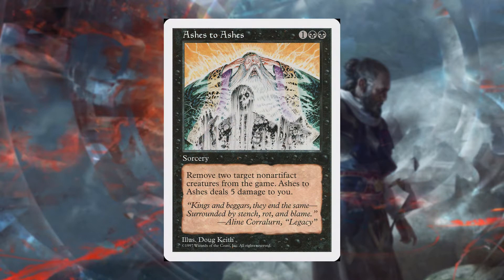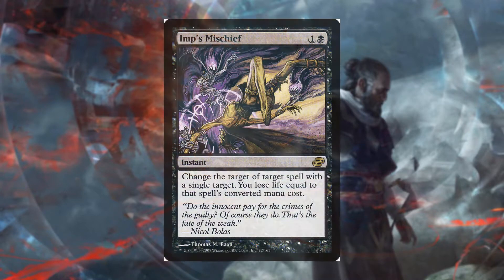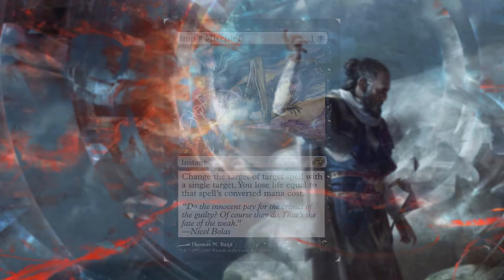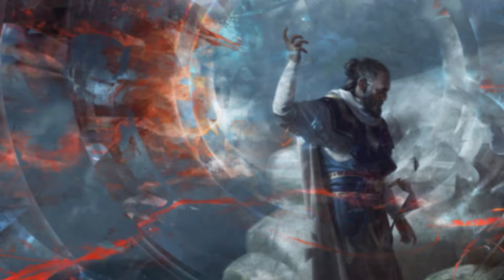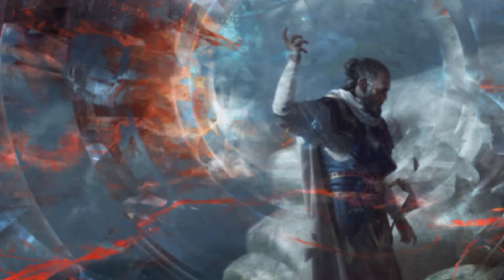Ashes to Ashes exiles 2 creatures at the price of 5 life. And the 2 best answers nobody expects in a Mono Black deck: Imp's Mischief changes the target of a spell with a single target and you lose life equal to the converted mana cost of that spell — so if a player tries to counter a spell, you can counter their counter with Imp's Mischief by changing the target. And if we're talking about counters, what's better than Withering Boon, a counterspell for a creature at the cost of 3 life. You will not believe the faces when you counter someone in Mono Black. It's amazing.